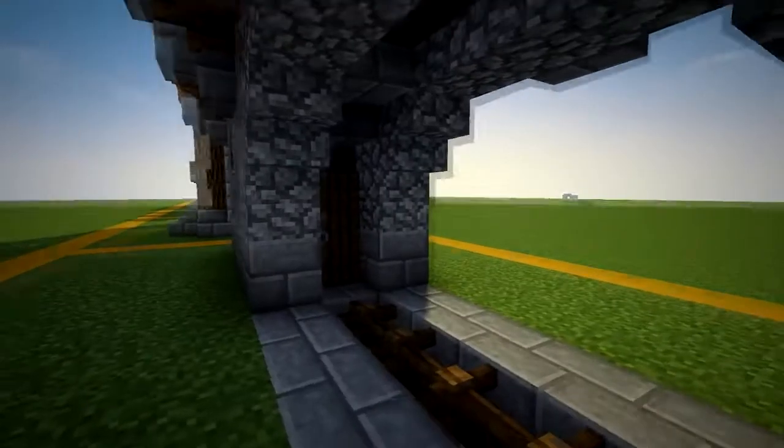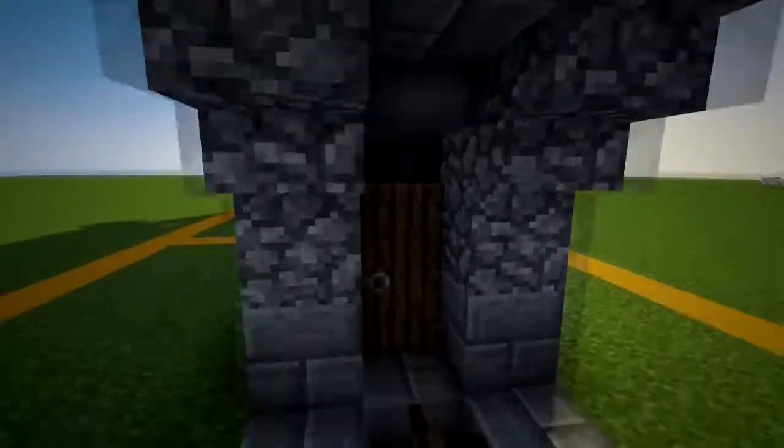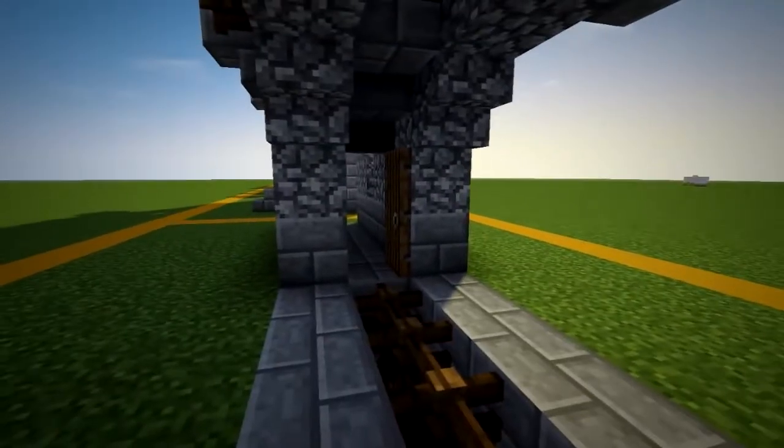It has two interior sections, a gate that's dropped down into the ground, and uses hay as a roof material. This one's my personal favorite.